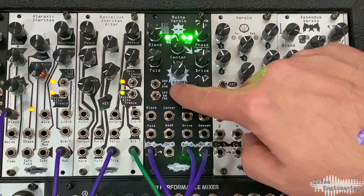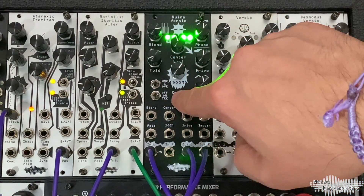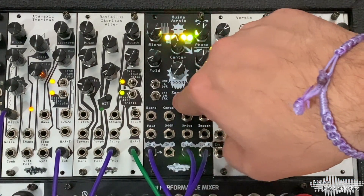We also decided that smoosh was a parameter that we needed in our lives. Press or trigger with the gate for 128 decibels of gain. Expect some uncontrolled insanity when you use smoosh.